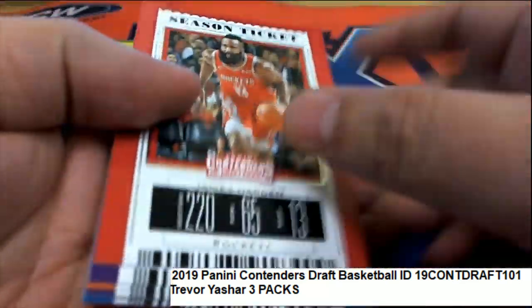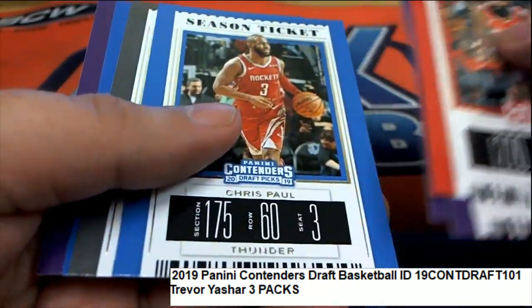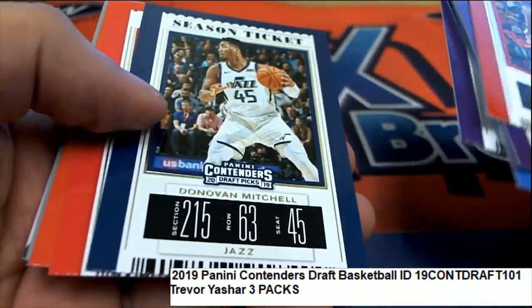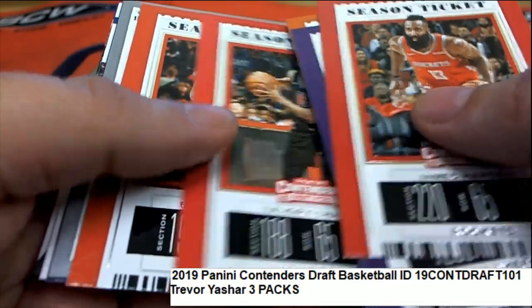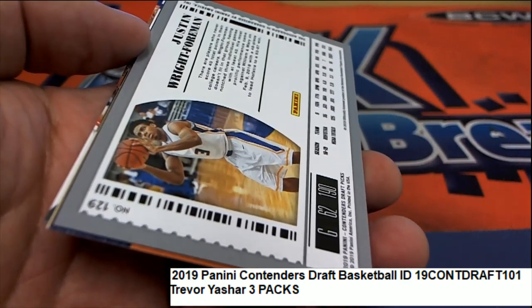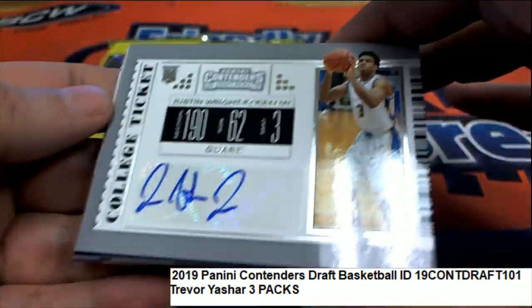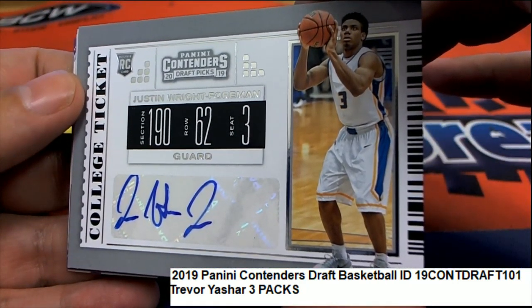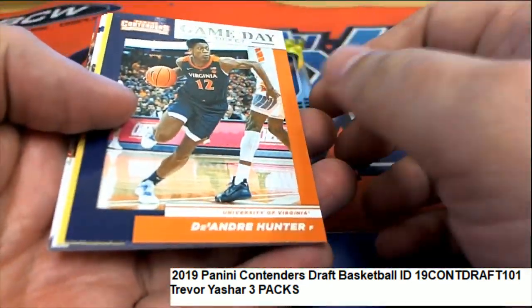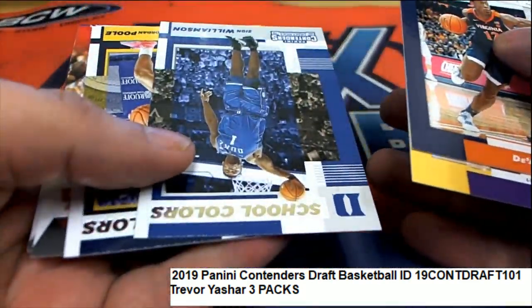Everything ships — everything you see is coming out to you. What's our hit coming up here? Here it is — it is a Justin Wright Foreman. Nice signature, that's hit number one from pack number one. There's also a nice Zion Williamson school colors card in here.